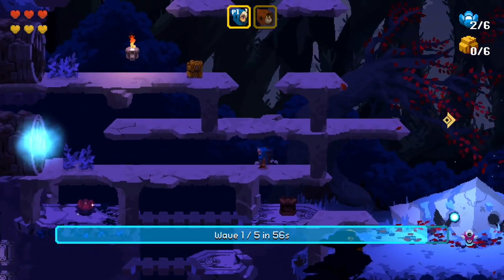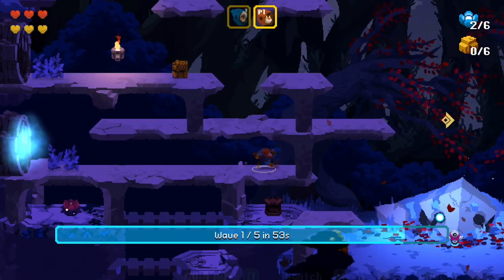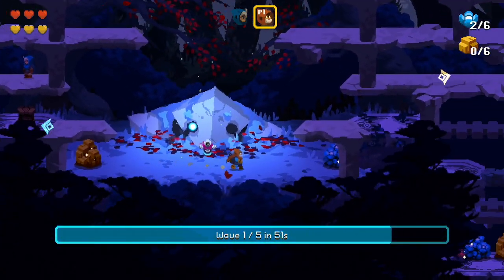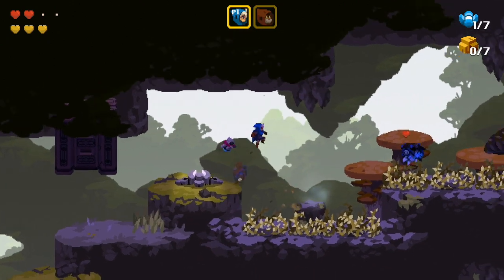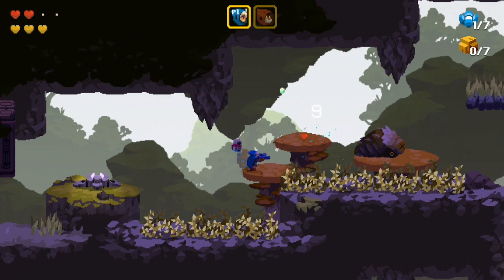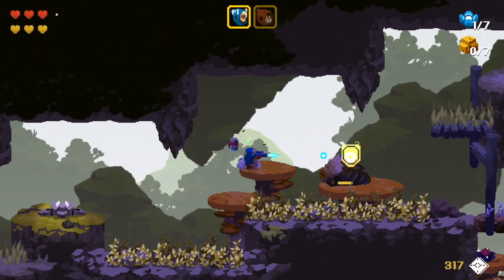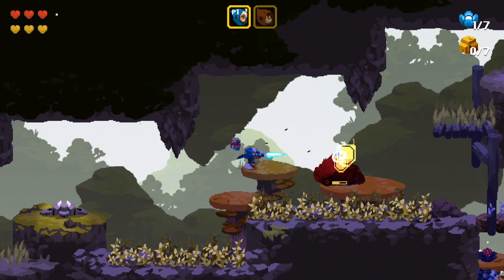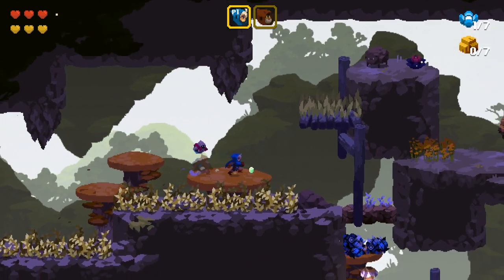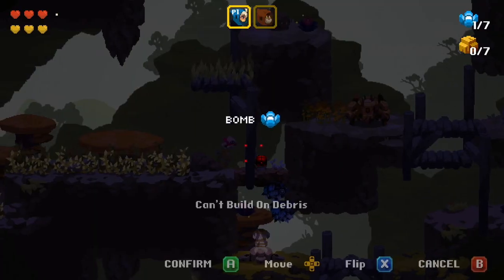When first hearing of Aegis Defenders, my interest was piqued upon learning the game mixes classic platforming with tower defense. What's even better is that developers at GUT's department have managed to make this gameplay transition within their levels not only feel organic but relative to the story. It's this seamless fluctuation between gameplay mechanics, some excellent writing and a truly awe-inspiring hand-painted pixel world that makes Aegis Defenders an adventure you should definitely embark on.